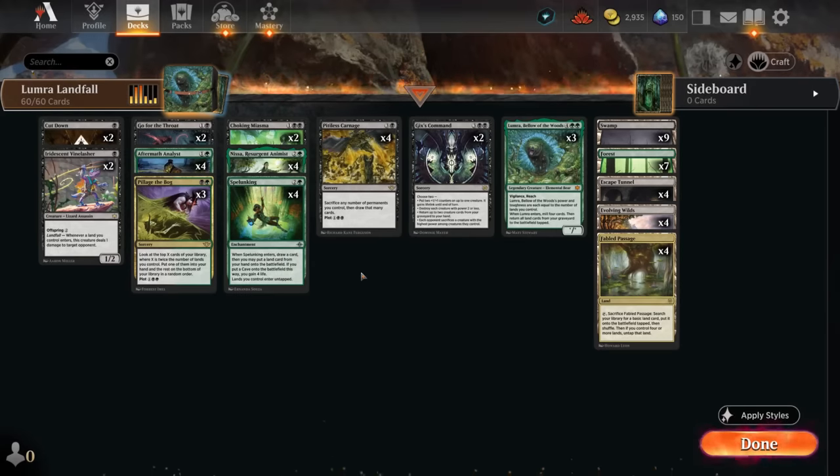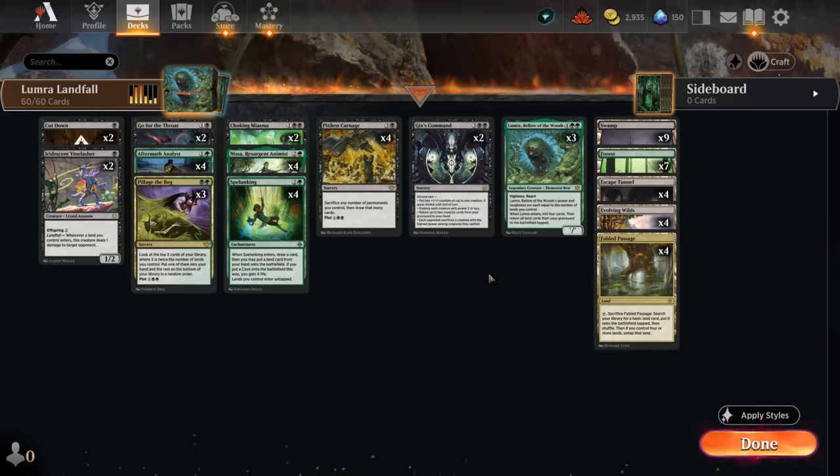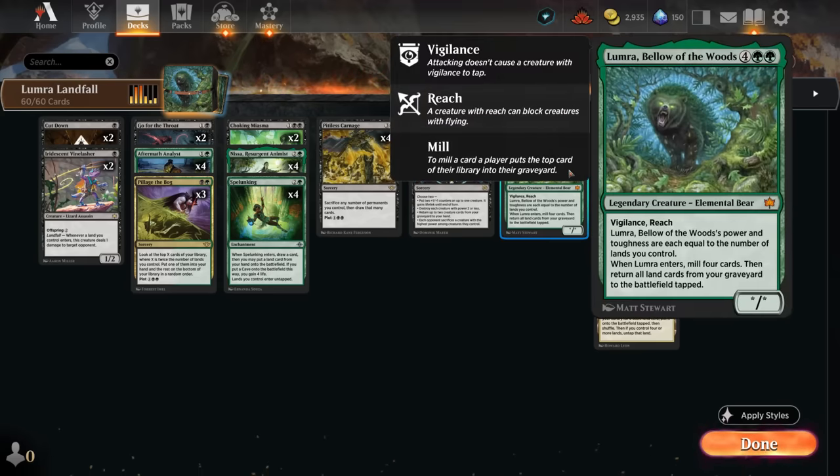Hello and welcome to another standard video. Today we're taking a look at a black-green landfall combo deck. It's very reminiscent of the Jund landfall decks from the previous standard. The main difference is that we no longer have access to the Kappena fetch lands that would gain life and fetch a basic, but we did gain Fabled Passage in the mana base — an extra fetch land that can find a land that enters untapped.